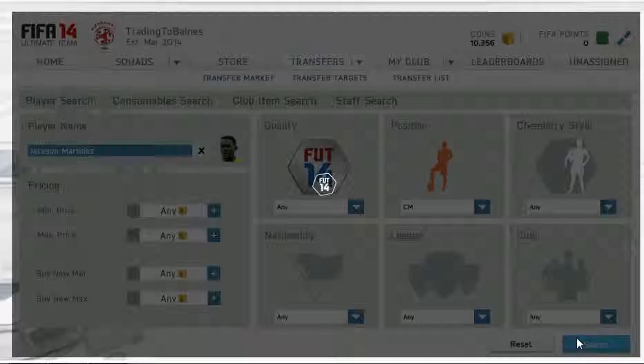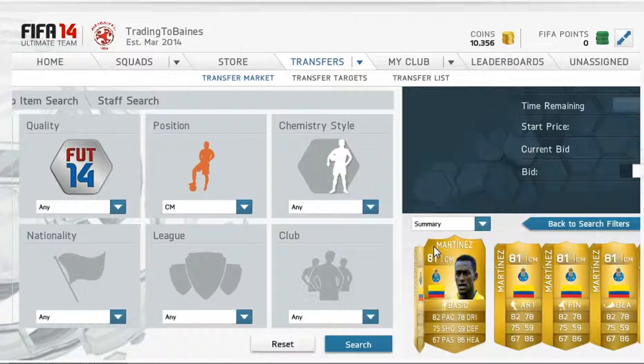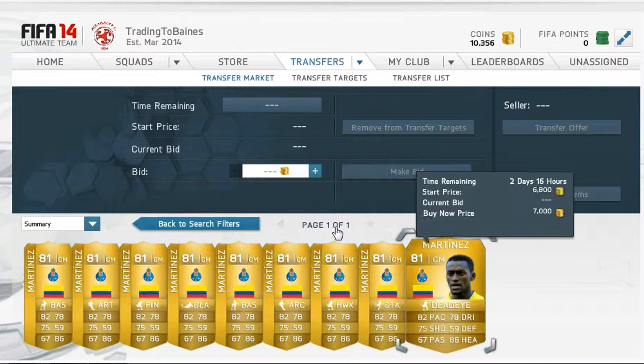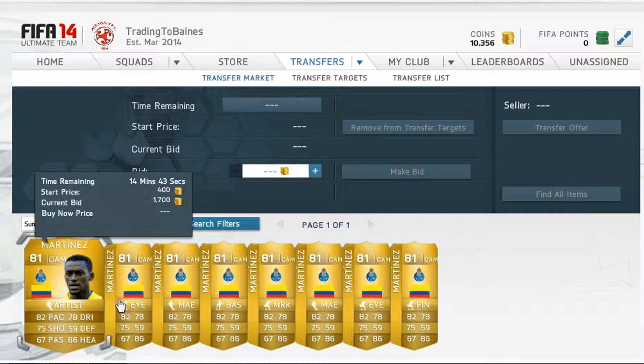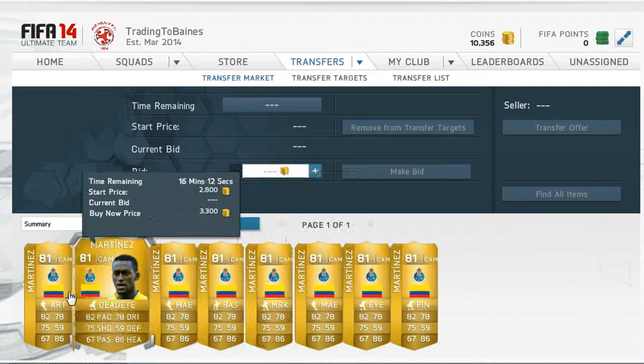Searching center mid - there aren't really any good profits there. Going to center defensive mid - the cheaper coin was 2.4 and there's one here for 1.7, so you could put a bid on it and make 300 coins, but I wouldn't bother.